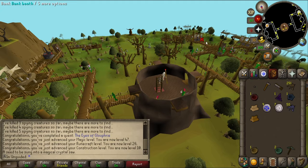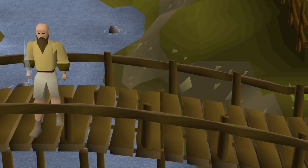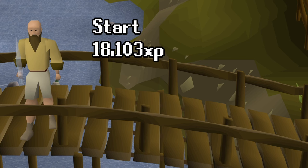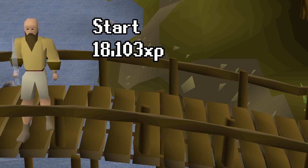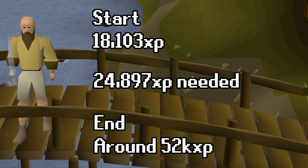Now that we've completed that, we only have one more quest to go, and that is Monkey Madness. Before we start Monkey Madness, there's some preparation that needs to be done. I need 43 prayer to unlock overheads, and I'm currently on level 32. I'm starting at 18,103 XP, and I have 44 defense, currently at 56,000 XP. So let's assume each level is around 5k at this point and guess that we need around 52k XP to get to 43 prayer. This means we need to gain 24,897 prayer XP.